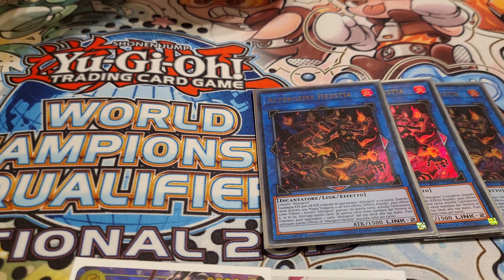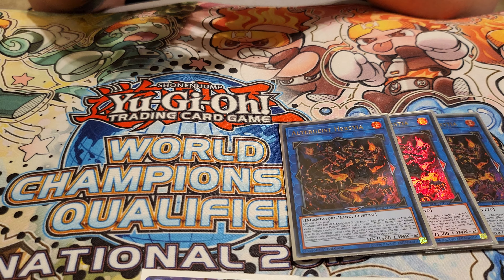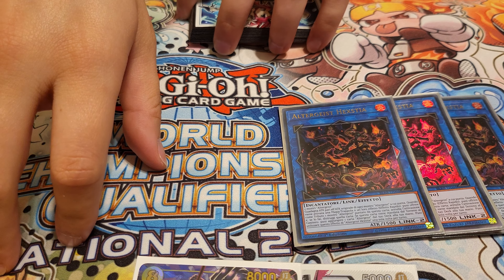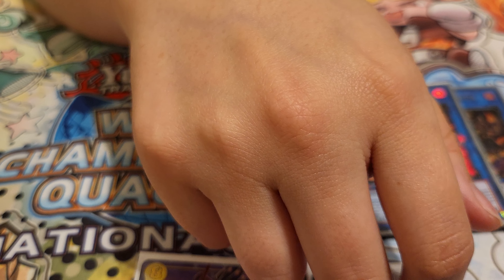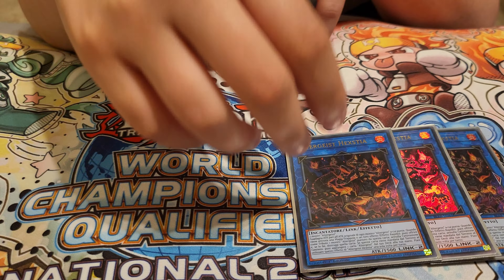And then the extra deck: 3 Hextia. What does Hextia do for the people that don't remember your other profiles? It is a Spell and Trap Negate — it negates a card or effect from the Spell and Trap zone, and then it gains attack of whatever it points to. And then if it hits the Graveyard, it searches an AlterGeist card. And the negate is not once per turn.